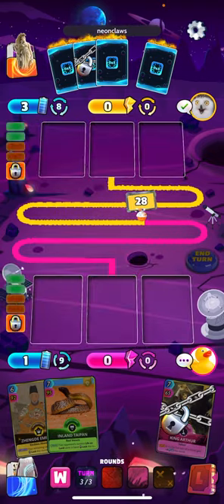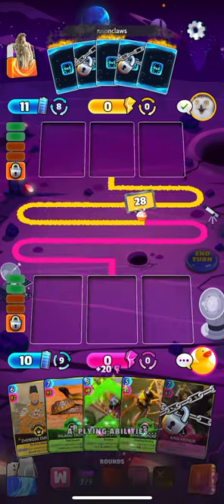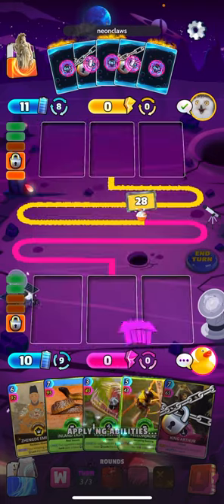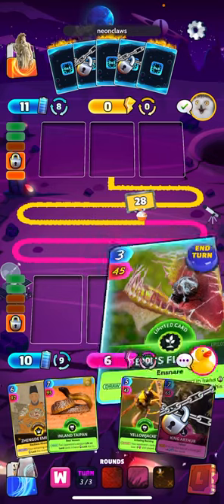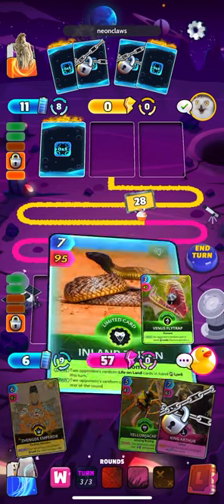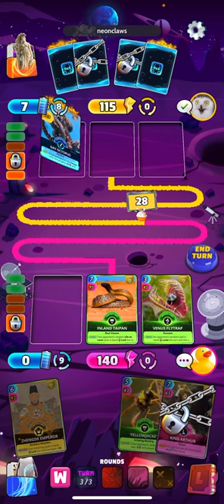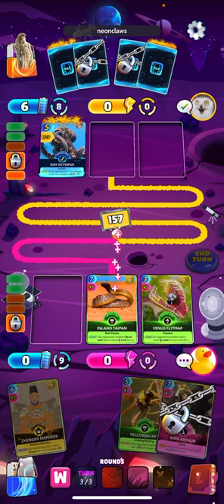Of course it's King Arthur — which is also awkward. We're a little bit down here. It's a good draw on Venus Fly Trap though. That's probably the most we can do right there — 140. We come up just a little bit short.